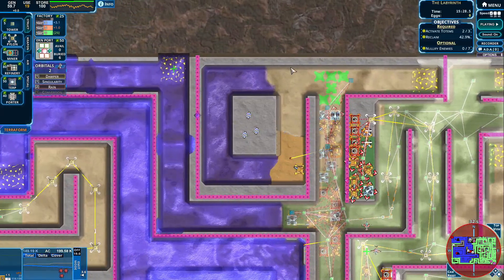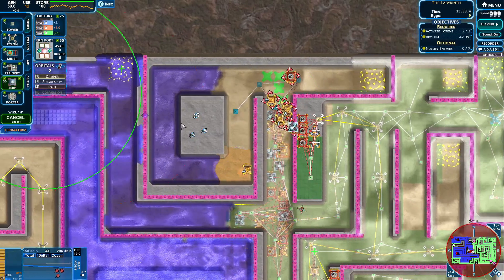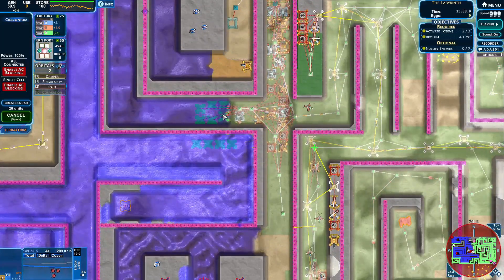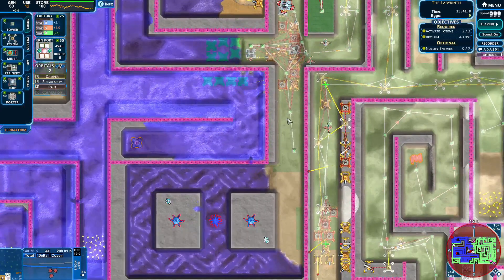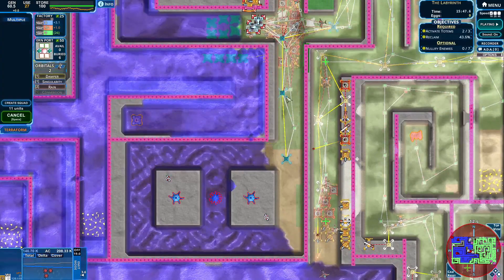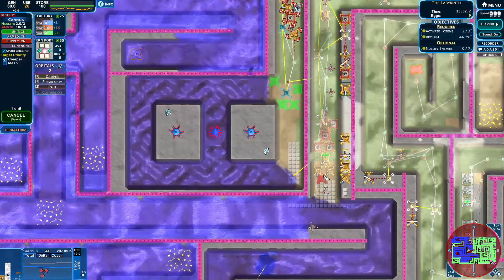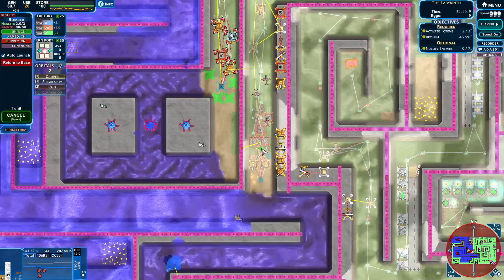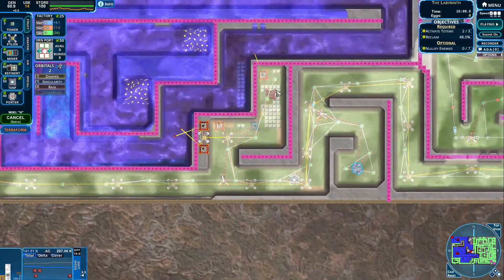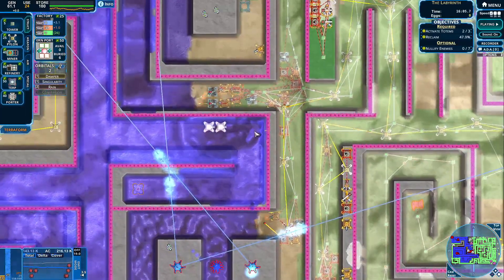Let's get these ones coming. Let's get over here and let's place one terp. Where are our terps? Let's get that terp coming. Let's move these guys all the way over here. Let's get moving over here. Can we have more pylons please? Yes we can. Let's get going over here so we can try to nullify these last few enemies. What else can we do? Let's select these guys to clear this one up.